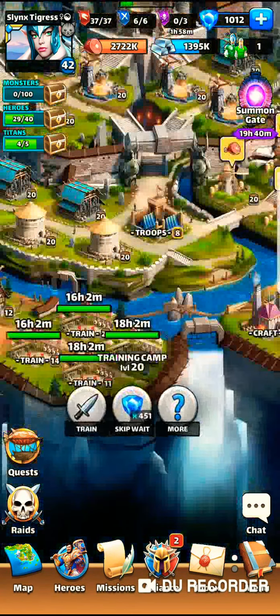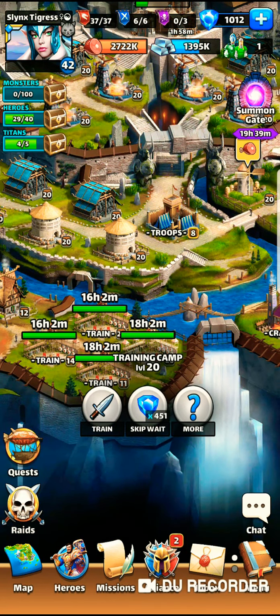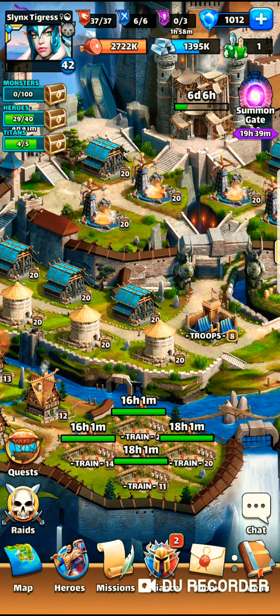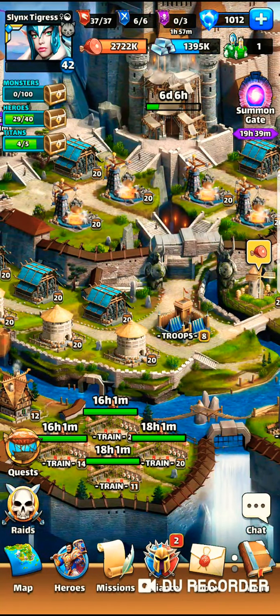Third thing is training camps. You want to keep all your training camps going at all times — you really do, you'll get the most out of the game. But if you're free to play, particularly Training Camp 20, training with a chance for epic and legendary heroes, this is super important. I understand it's like a 5% chance for a legendary hero, although I think every account is different. I have met people who pop out a 5-star very often, and then I've met people who rarely get them from TC20. But it doesn't hurt, especially if you're free to play, to be trying to get those guys.